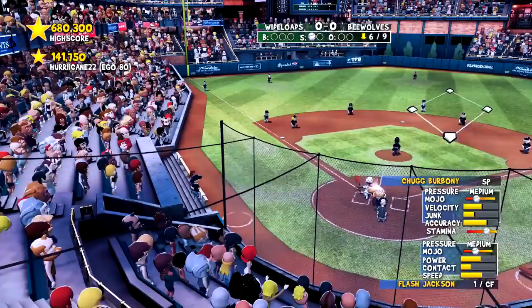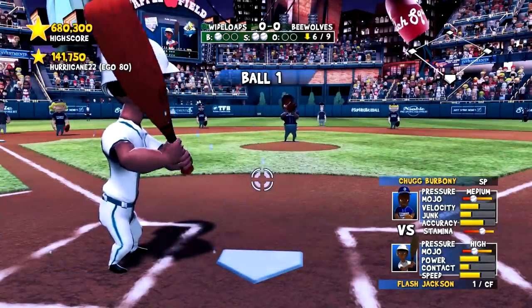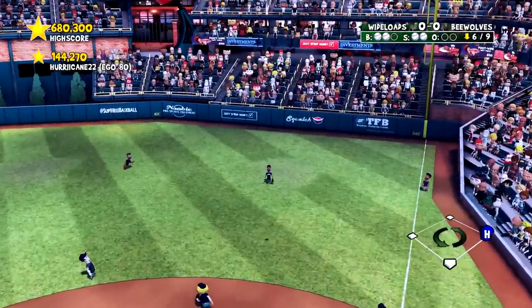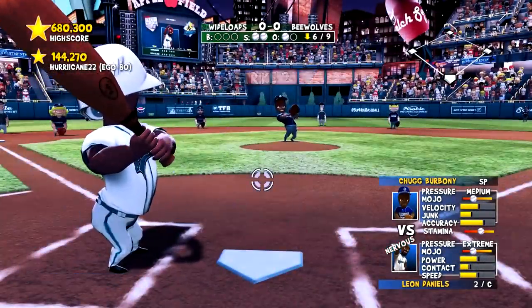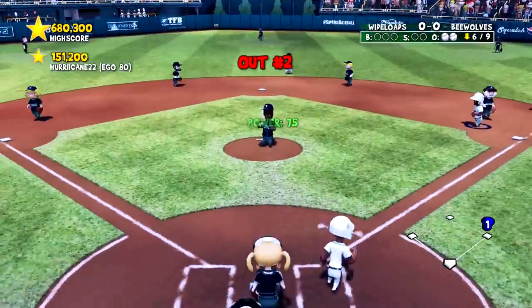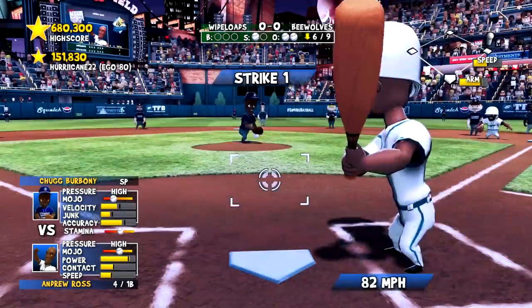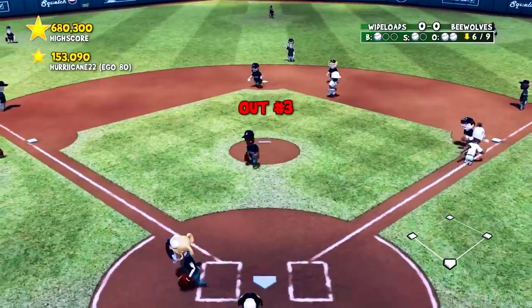Flash Jackson is up — I've been way early on inside pitches this season. A pop-up for out number one. Leon Daniels, off to a slow start, is a tad early again — but he gets that one to short and he's safe. A single for Leon. Lance Adams hits a line drive but it's a line out, and then Andrew Ross hits it on the ground to second. Still no score.